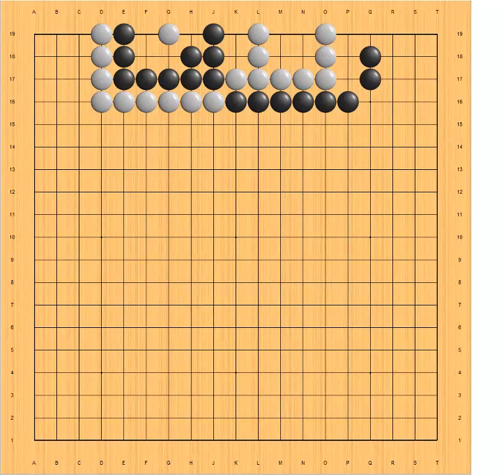Let's look at another example. Black has a big eye with one, two, three, four, five spaces, and white has a small eye with four spaces. Shared liberties belong to black. White has a square four — that's five, six, seven, eight liberties — but white has one stone inside, so that's seven. Black has a radio five, so that's eight liberties, plus shared liberties: nine total.